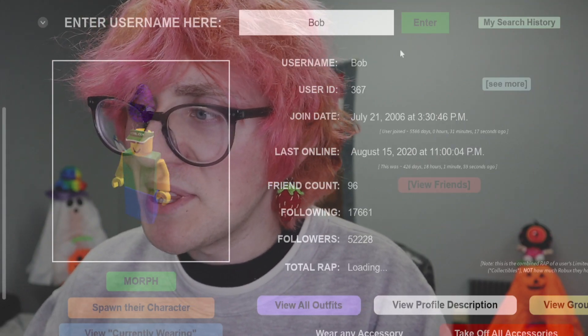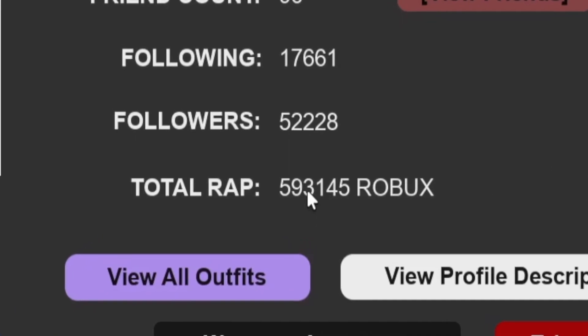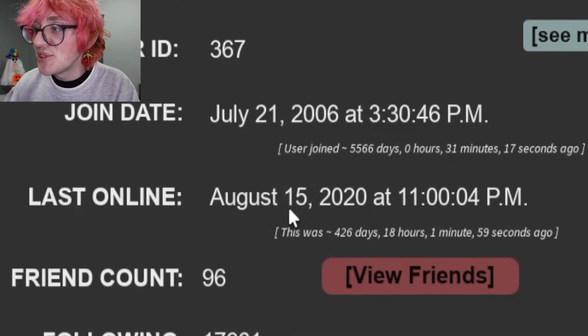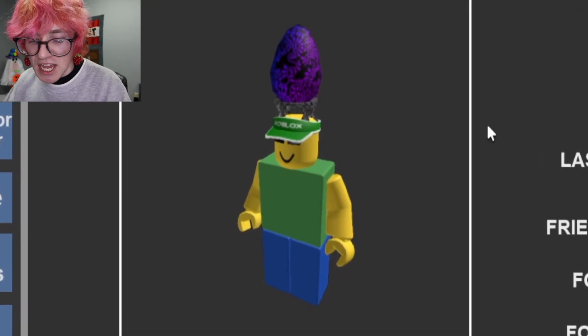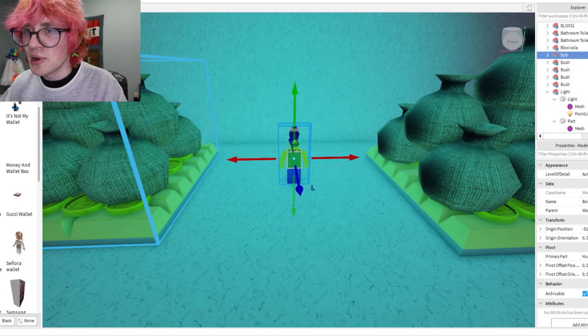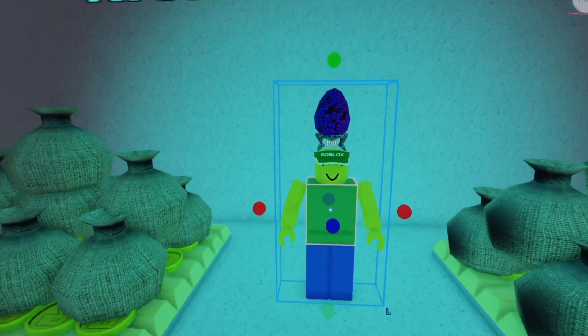The next user I'm taking a look at is someone named Bob — and no, I do not mean the FNF mod, though Bob is pretty great. This Bob had 593,000 Robux on their account before they last logged off in August of 2020. It's been 426 days since this user logged on, and that entire time they've had an egg on their head. Bob is a pretty popular account with 52,000 followers. So Bob, if you're seeing this, I love you and I will never forget you. I'm going to put you into the museum right into the Certified Rich AF Boy category, because you are a certified rich AF boy.